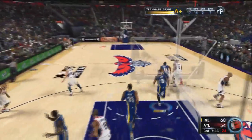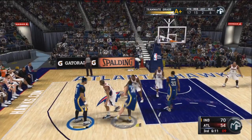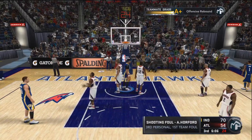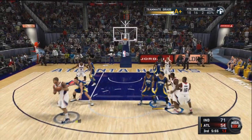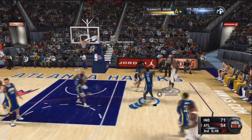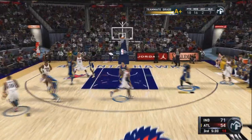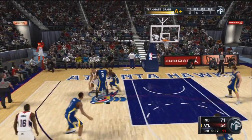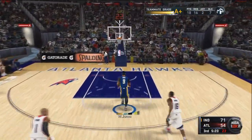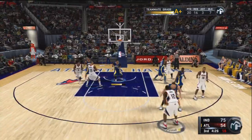Defense. I get the block — six blocks. Pacers are leading the league in points allowed. Best defensive team in the game right here, and it's mostly because of Wallet Jones. I get the tip — get that crap out of here. Full-court pass. Hansborough helped me out, and now I'm going to try to do a dunk. Score at least 19 points — objective completed.